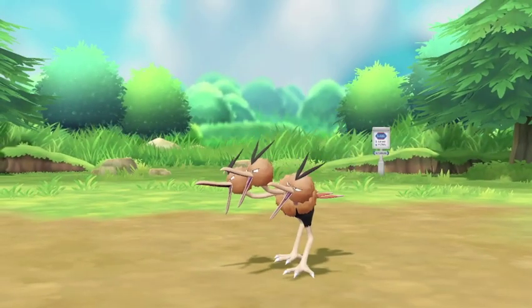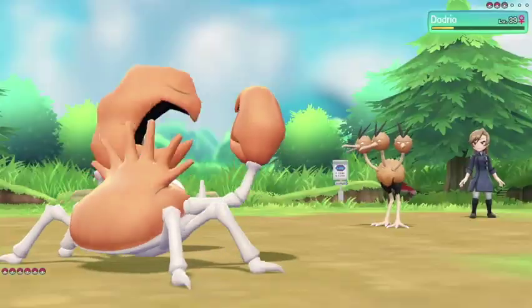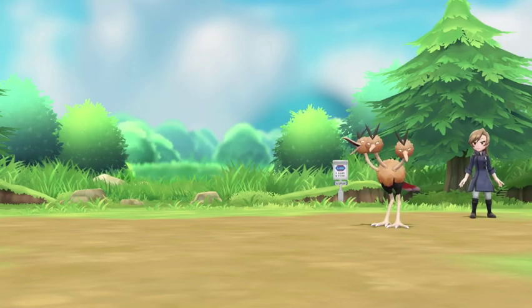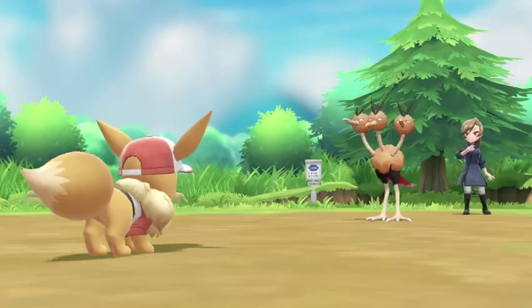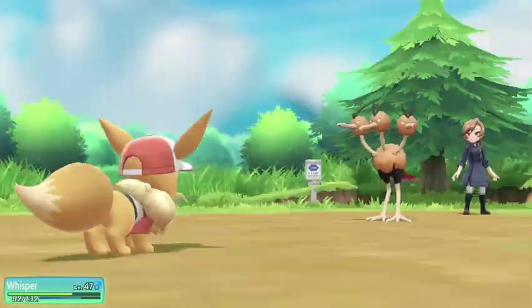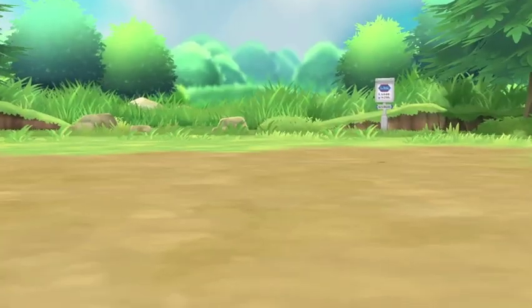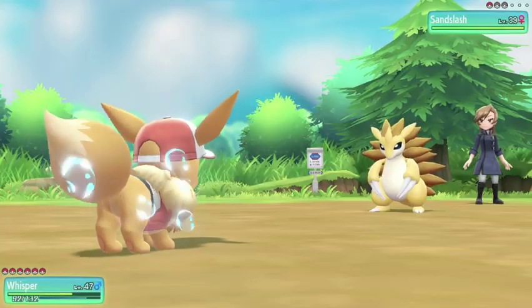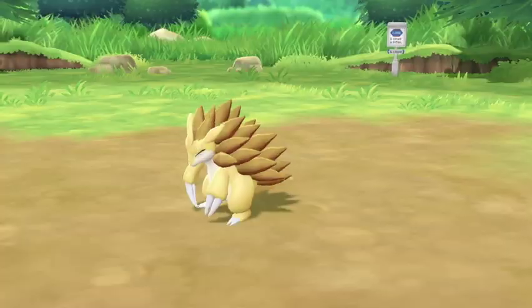Up next we'll swap over — Dwayne comes in but takes quite a lot from a Drill Peck, and Crab Hammer doesn't quite take it out. So let's switch into Whisper who will finish him off after taking another Drill Peck, with a Sicy Slide. And finally we're up against a Sandslash which Whisper should take out with a Bouncy Bubble — and he does.